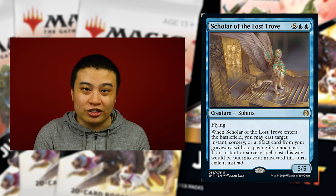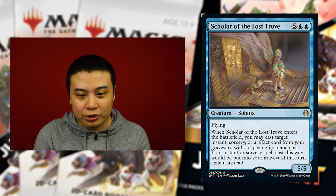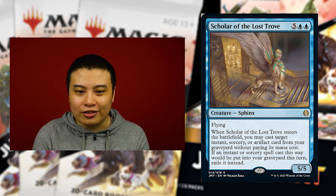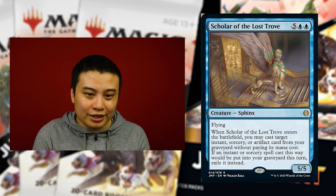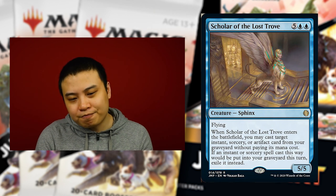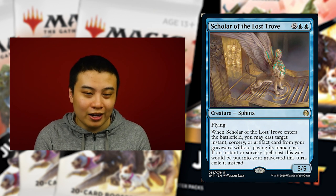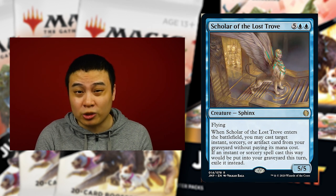The last card I want to cover is Scholar of the Lost Trove for five blue-blue. Whenever Scholar of the Lost Trove enters the battlefield, you may cast target instant, sorcery, or artifact card from your graveyard without paying its mana cost. If an instant or sorcery cast this way would be put into your graveyard this turn, exile it instead. There are a few things worth the seven mana cost — there's In Garruk's Wake which costs nine, and all those high-cost cards you can cheat out and use again. In decks where you can't replay cards, there's real merit to running Scholar if you have expensive sorceries.